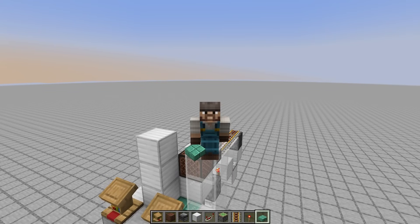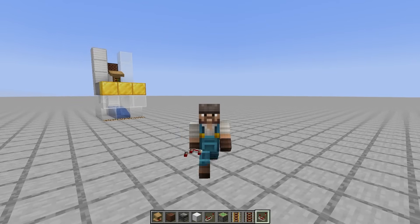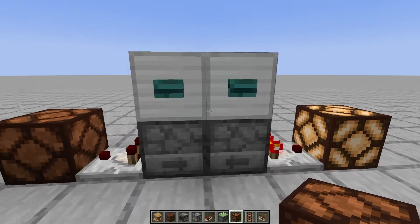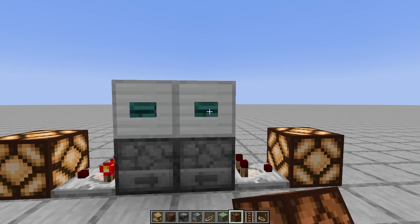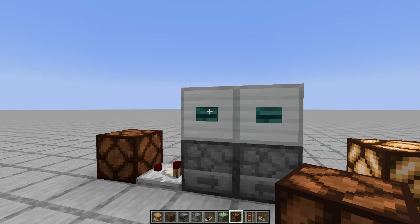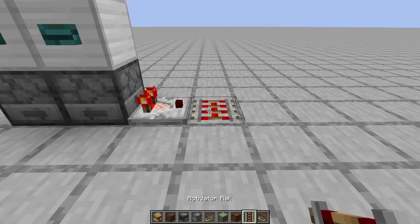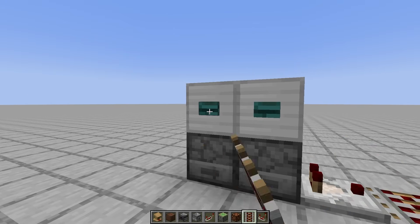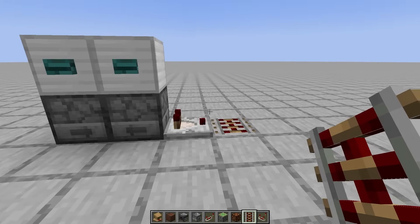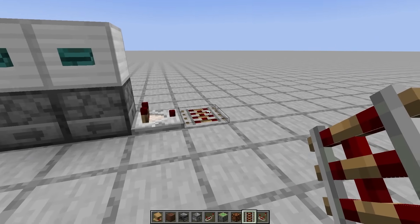The toggle for the activator rail is maybe the most complex part, but still not that bad. I'm thinking we use an RS NOR latch, and the simplest is a dropper-dropper latch. Basically, it's just two droppers which pass an item back and forth. When you activate one of the droppers, it will switch the output to the comparator of the opposite dropper and vice versa. In this application, I really just need one dropper for the activator rail, so it will switch between off and on. On is what I'm calling the open state for the cell, and off will be the closed state, because then a villager won't be able to go in the cell if the minecart passes over the activator rail.